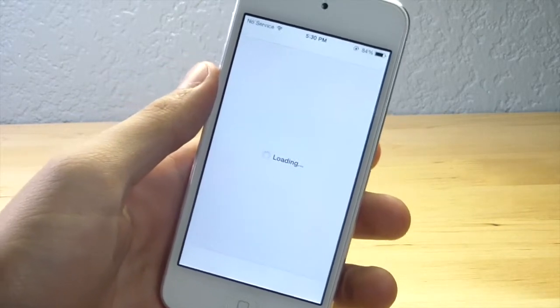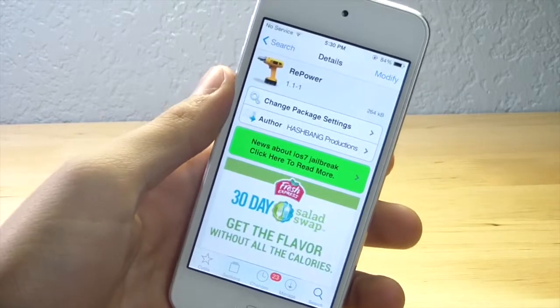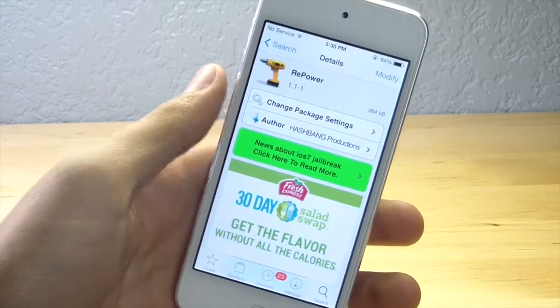Then just go ahead and type in 'repower.' That's all you have to do — it'll show up right there, repower, BigBoss repo. That's all you need guys, just download it really quickly.